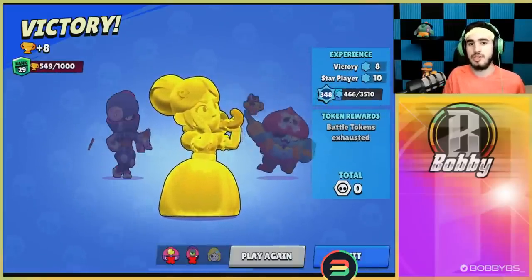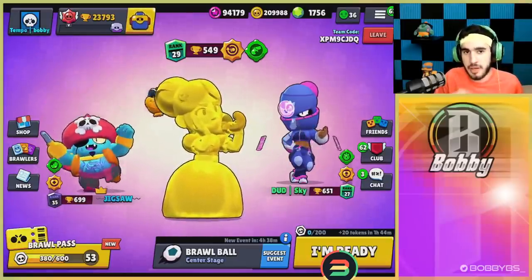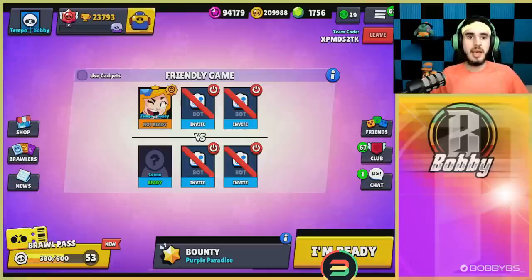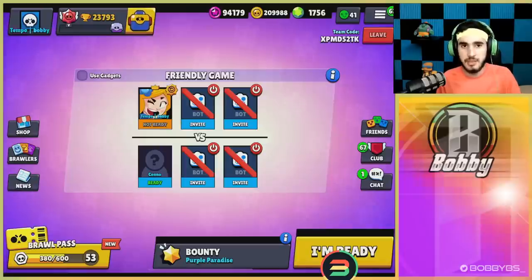Now we're going to hop into a 1v1. I'm challenging someone I'm close friends with — he has about 6,000 more trophies than me. We're going to be able to predict his movement because 99.9% of players do this exact thing. When you're facing a Piper, your brain is reactive. If someone is moving to the left and they get hit by a Piper shot, instinctively 99.9% of players are immediately going to go right, and if they get hit going right, they'll instinctively turn left.